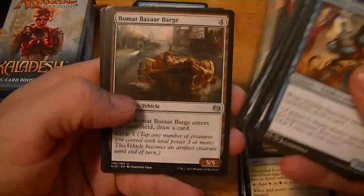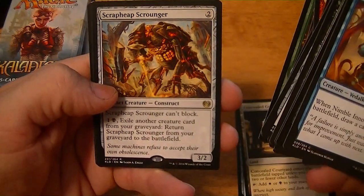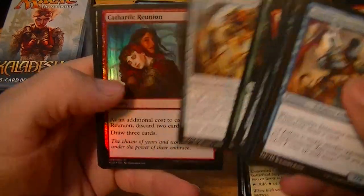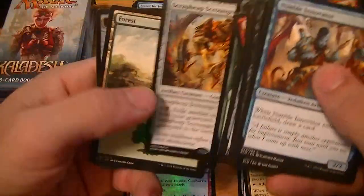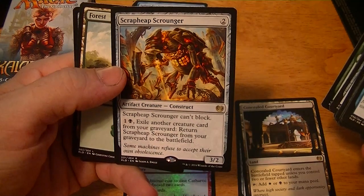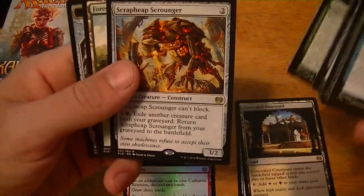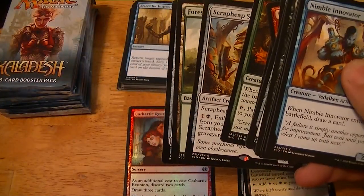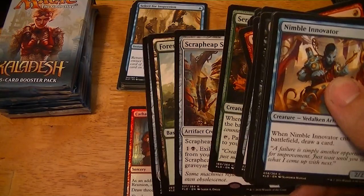Sky Whaler's Shot, Bomat Bizarre Barge, Servant of the Conduit, Scrap Heap Scrounger, and a foil Cathartic Reunion. Two mana for a three-two — can block, exile another creature card from your graveyard, return this from your graveyard to the battlefield. About three dollars.